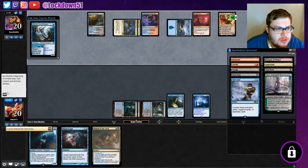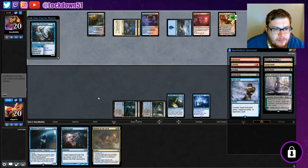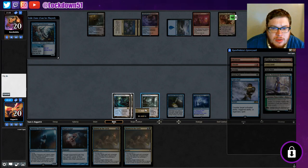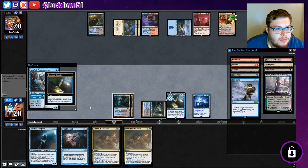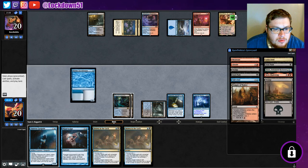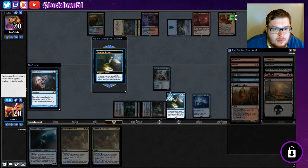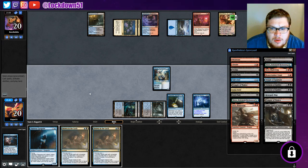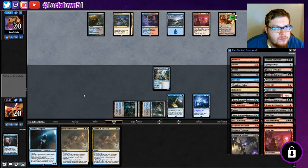We'll just drop those two, get some good mill going. We're milling - let's do it. We can hit him for a lot this turn. We'll pass - hit him for 22 cards. Boom, 17 left. Need some more mill.